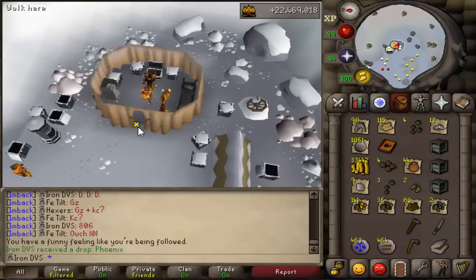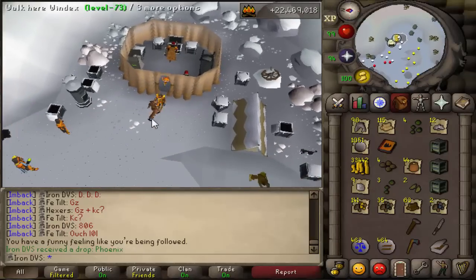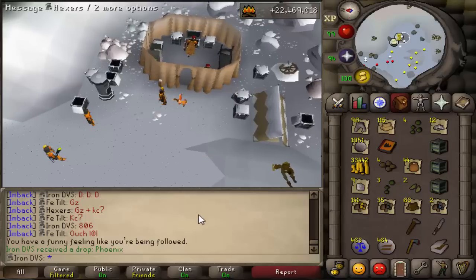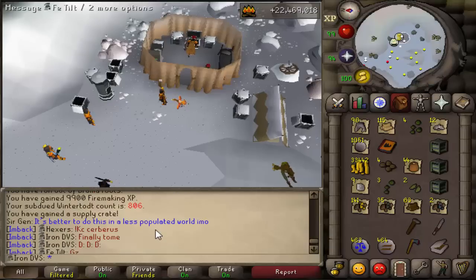Let's go! Holy shit — we just got the pet on the same inventory! Let's go guys! Phoenix at probably about 760. I'm sorry for freaking out about this, but I really wanted this pet and it's been 800 kills. We got the Phoenix, let's go!